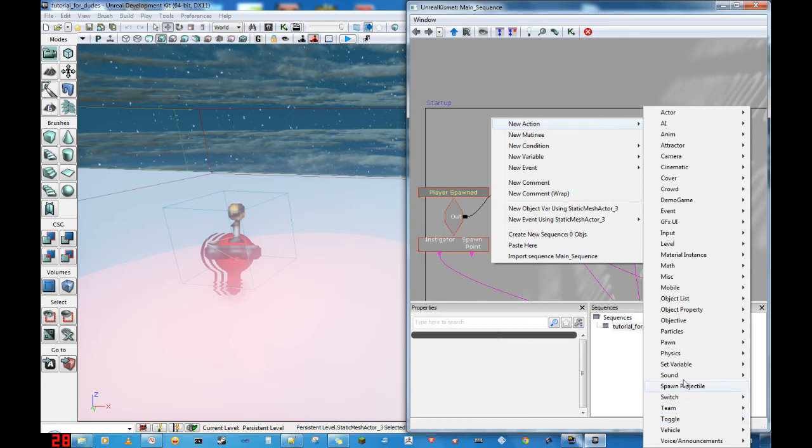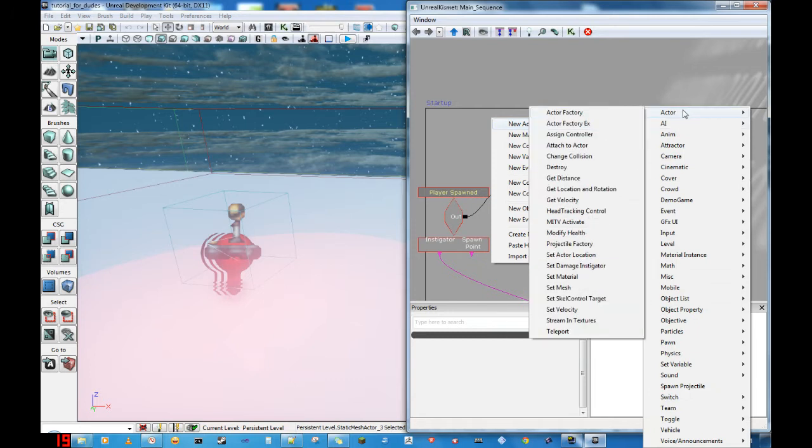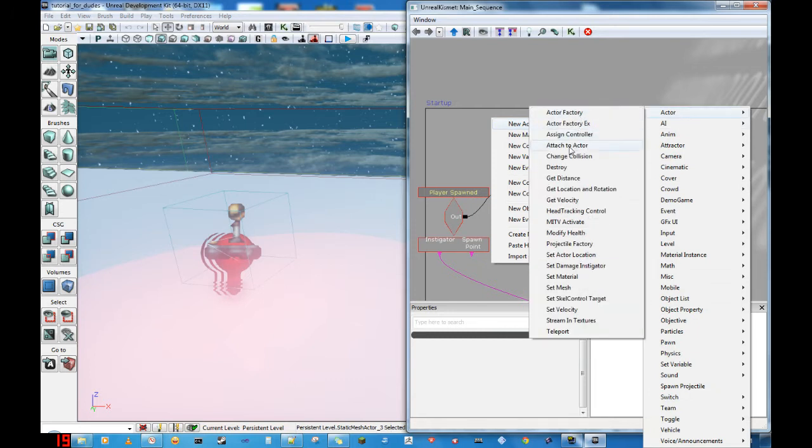Now, as you can tell, there's a lot of stuff underneath here. Don't worry. I think I know where it's at — yep, Actor. And we just go to Teleport. So that's where we get Teleport from, and if you were looking for it, you'll see it also attached to Actor. So that's where we get those two from.